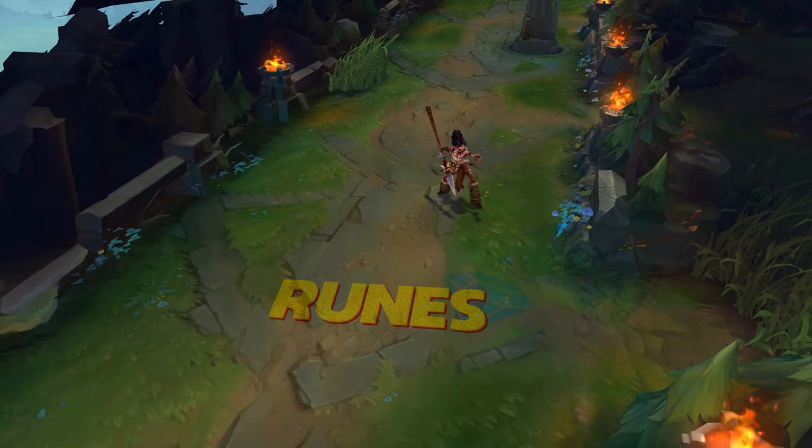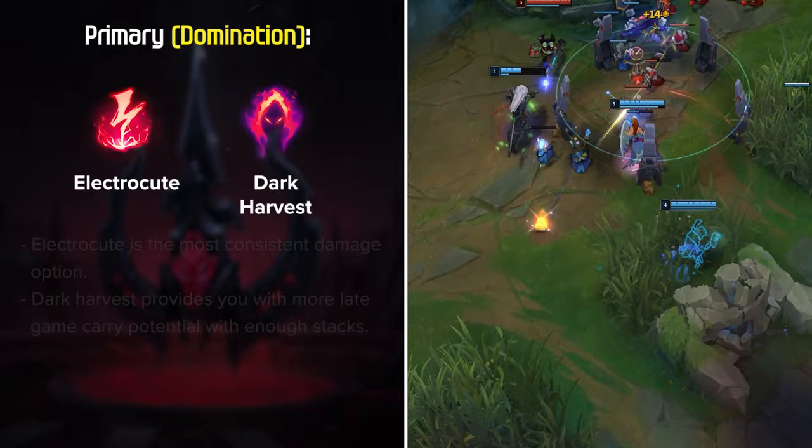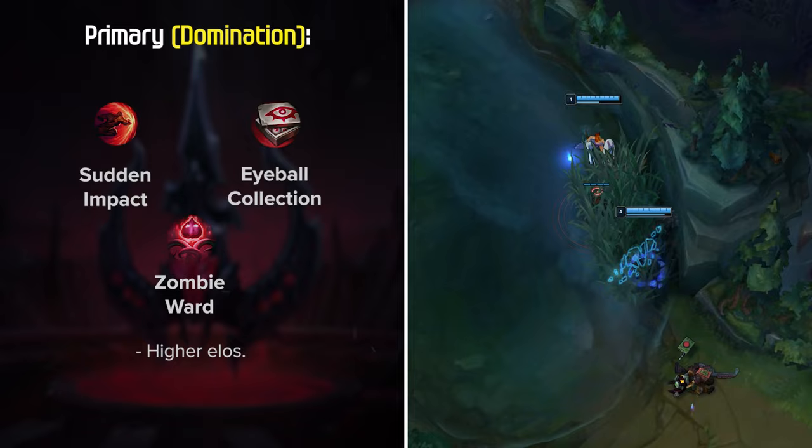Let's discuss Nidalee's best rune setups for Season 12. Nidalee has quite a few keystone options. First is Electrocute and Dark Harvest, which both revolve around burst. Electrocute is the most consistent damage option, while Dark Harvest provides more late-game carry potential when you get enough stacks. To close out the Domination Tree, Sudden Impact, Eyeball Collection or Zombie Ward for higher ELOs, and either Treasure Hunter or Relentless Hunter are going to be your main options.